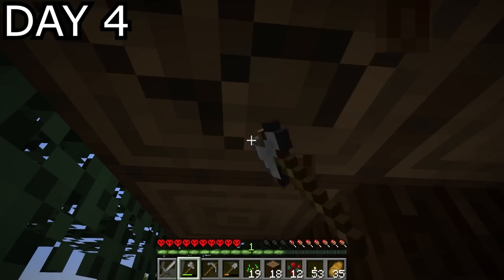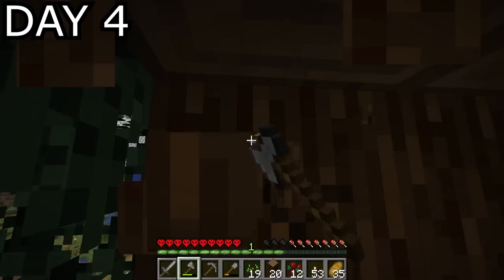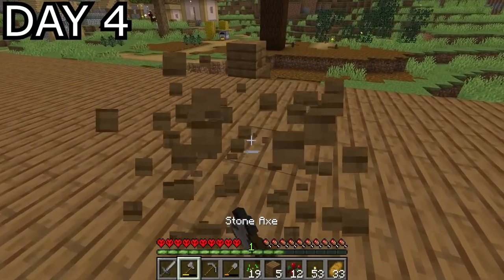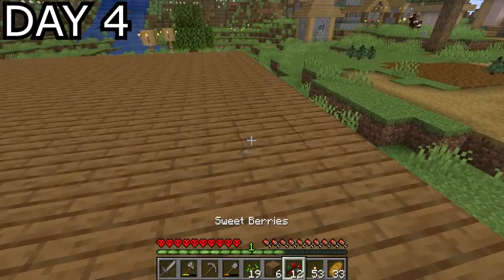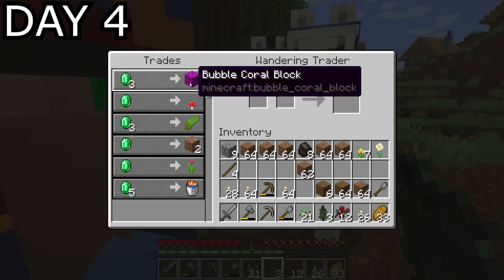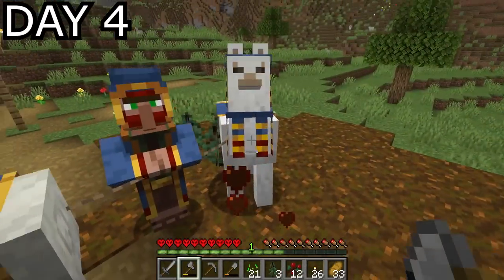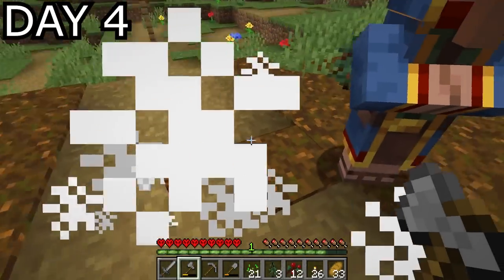If I hadn't dumped the second stack of logs into the furnace I probably could have got it done — but I still managed to get the roof finished before the day was up. I also had a visitor in the form of a wandering trader who, surprise surprise, had nothing interesting to sell. So I killed his llamas and stole his leads as retribution.